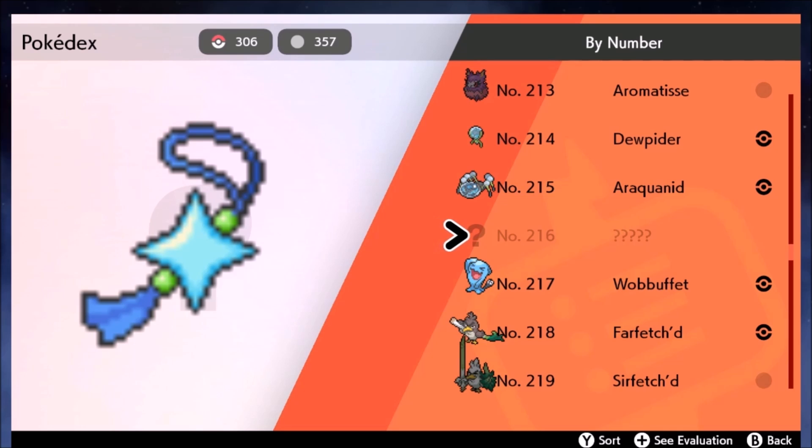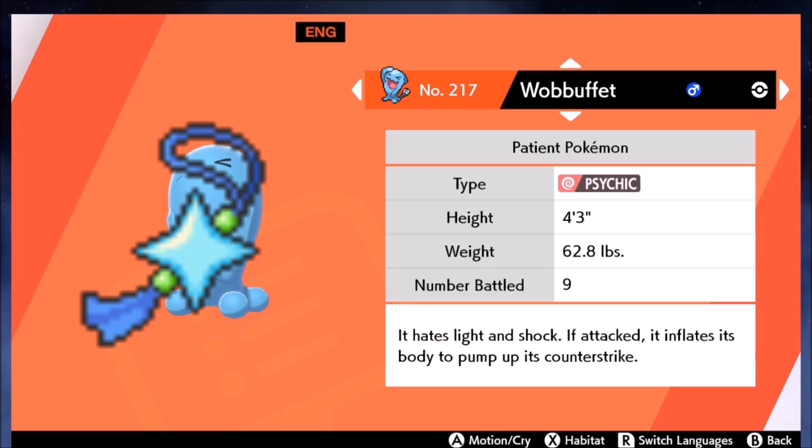More specifically, the Shiny Charm gives you two extra chances at getting a Shiny Pokemon per encounter, and this does stack with other methods. So if you're using the Masuda method, you end up with a 1 in 516 chance at getting a Shiny Pokemon. And if you're doing the Wild Battle method, depending on how many times you've battled a wild Pokemon, it can bring the odds as low as 1 in 455 if you've battled 500 of a species.